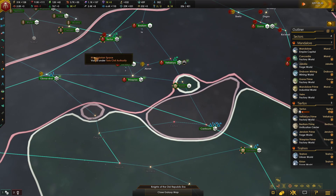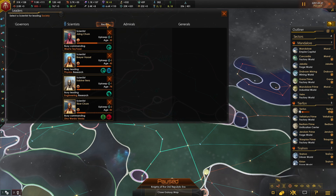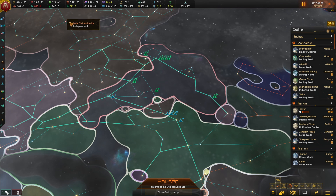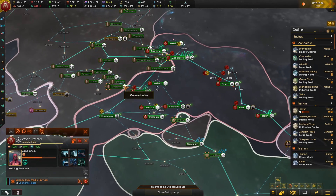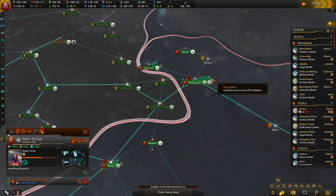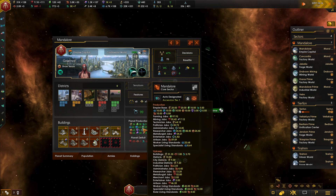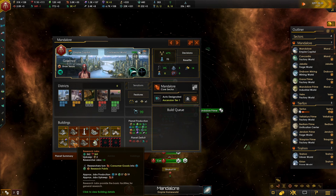Construction complete. Scientist Ren died. Science ships — are you both assisting research? You are. How much research are we producing? 65, 59, 65. We'll be able to get that boosted quite a bit, actually. The thing is, it's only growing at 1.8 a month.